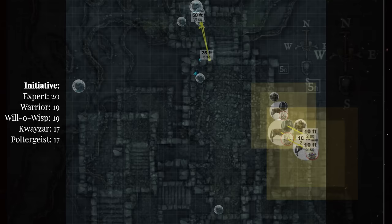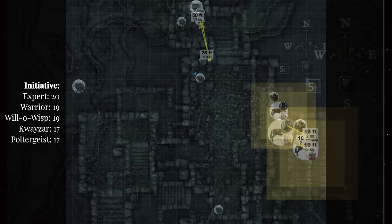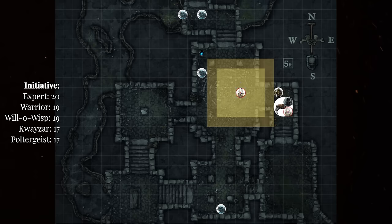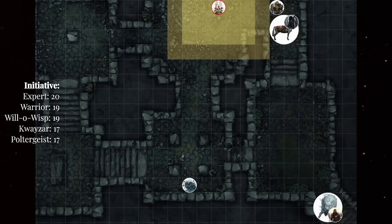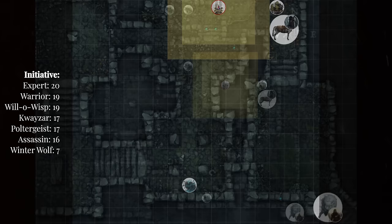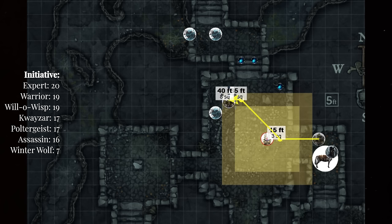The geists dart in toward the heroes. Three of the four make attacks, with line of sight preventing the fourth, but only one hits — ripping Quasar off his steed for 8 bludgeoning damage. Round 2: at the top of the round, the roaming encounter makes an appearance. The assassin enters at 16 and the winter wolf at 7 in the initiative order, impeding the path of the escaping party. The expert hits the winter wolf for 8 damage. The orc rushes through the cosmic swirls using aggressive bonus action to reach the nearest poltergeist — two attacks at disadvantage, both hit, one a critical, dealing 30 damage and eliminating the undead creature.